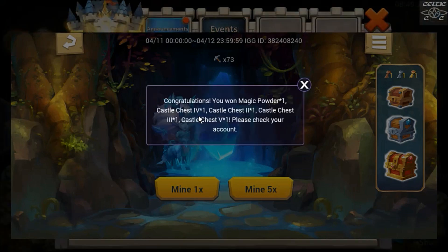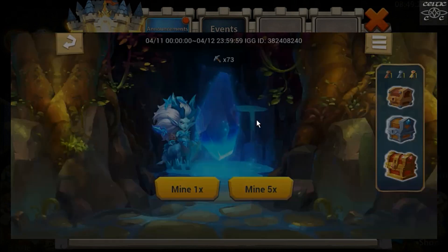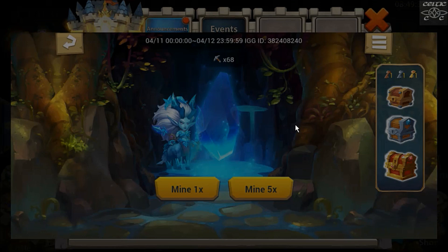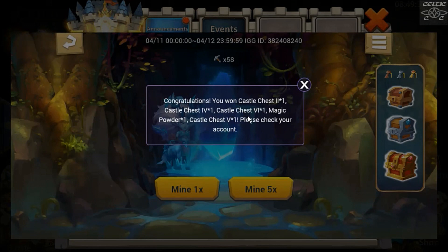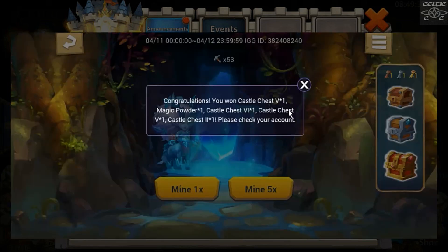It would be nice to see more castle chest sixes because they give the most igniting stones, and they also give zenith stones as well. A four, two, three and a five. The sixes are the rarest with this event which is expected - they're the best for igniting stones. Three, a six, magic powder, four, two sixes that time - that's good. I like the artwork with Ice Lady and little cavern and everything, it's pretty cool. This event's not running too badly either. Three, one, two - at least got a castle chest six. Two, four, six and a five. I'll do one more and then go and claim everything, then open the chests at the end.